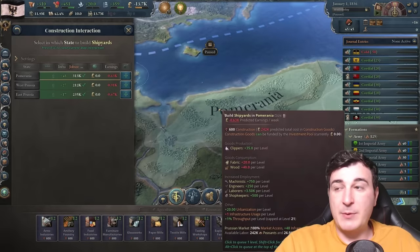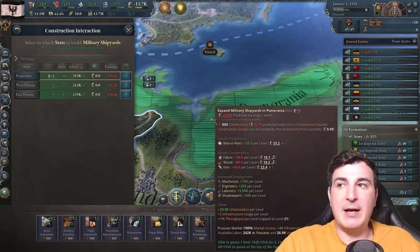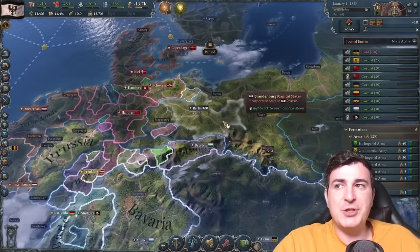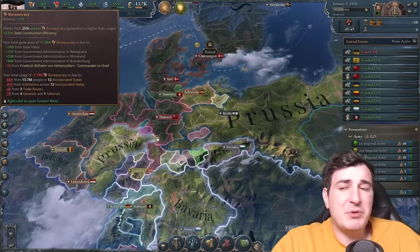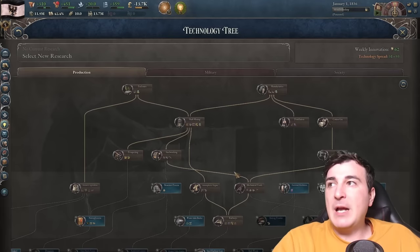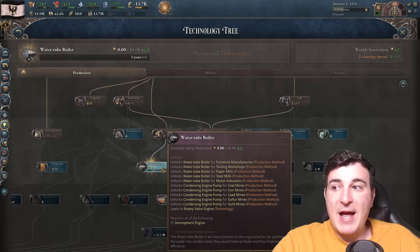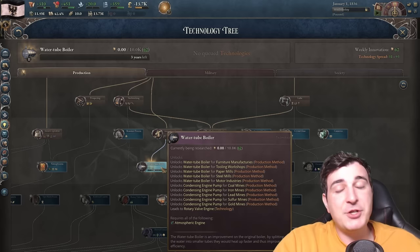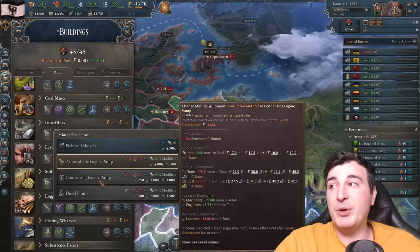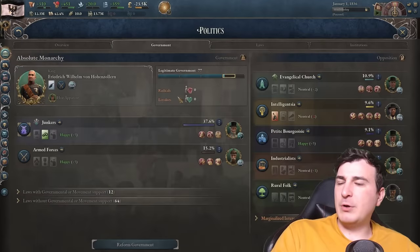We're gonna build shipyards and military shipyards in Pomerania, one of each, because we don't want to rely on importing clippers and steamers from other nations — that would take up our bureaucracy for new trade routes. That's really not necessary when we can just have one of each, and that should be enough for the early part of the campaign. Now let's go back to our research and queue up water tube boilers, which is gonna lead us to condensed engine pumps as our production method — essentially doubling the output of iron, coal, and other things we need to fuel our industry.